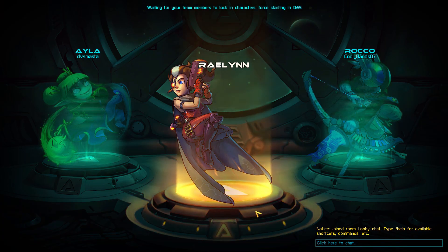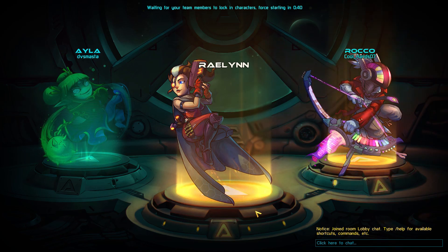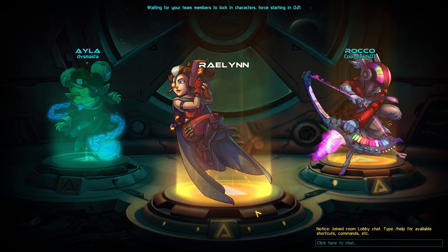All right, we just jumped into our match. We're playing Raylin. We also have a Rocko and an Ayla on our team, which could work out pretty well — we have a lot of range between me and Rocko. Ayla is a little questionable though; she's no longer a top tier character, she's really situational. I hope our teammate knows what he's doing with her so she doesn't hold us back.